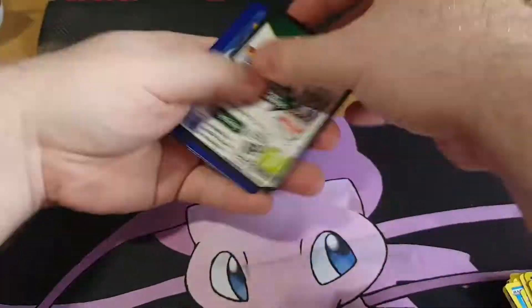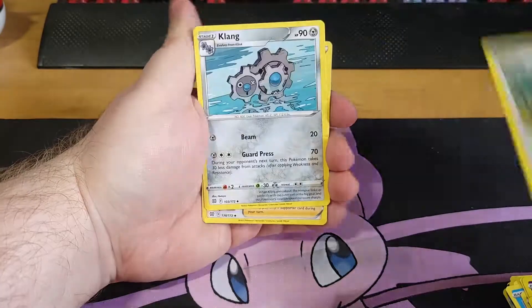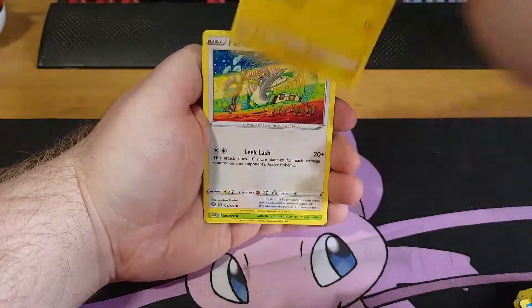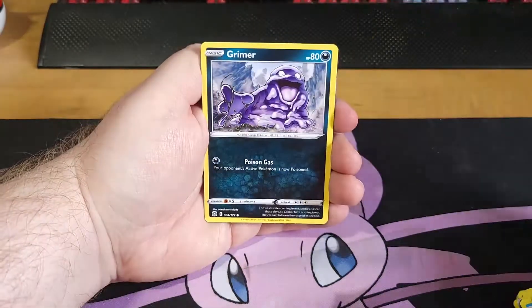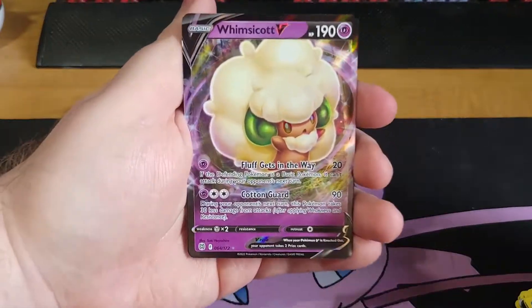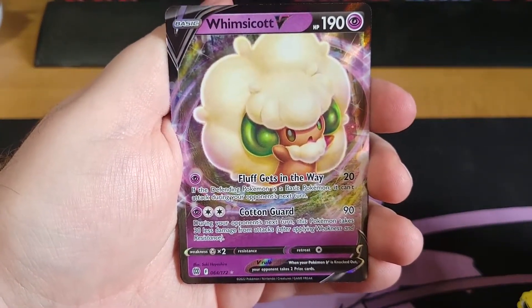Pack number five. We got a Berry, a Kling, Cynthia's Ambition, Cubchow, Shinx, Farfetch'd, Execute, Grimer, Electabuzz as the reverse and Whimsicott V. A nice full art — don't have this one yet. Awesome.